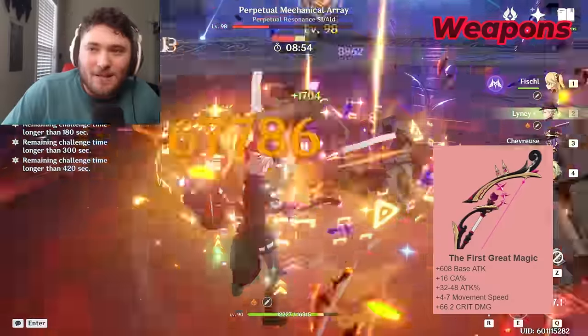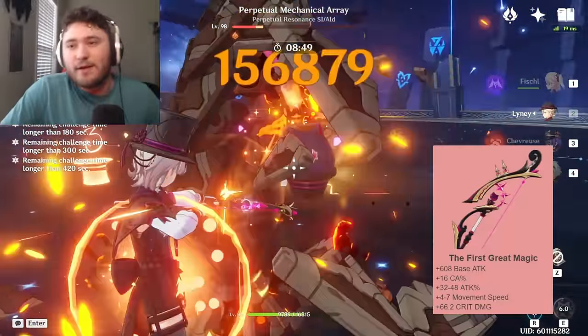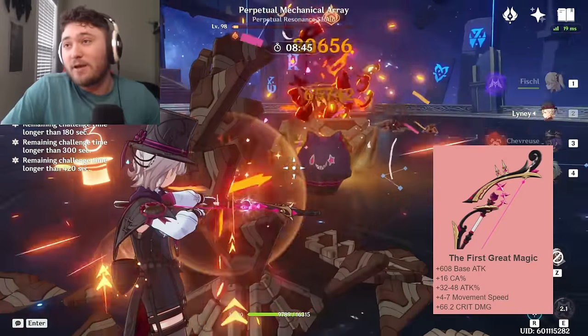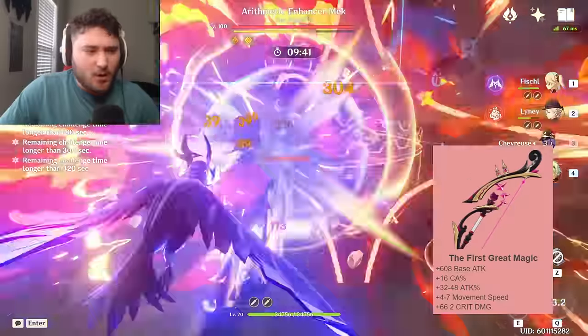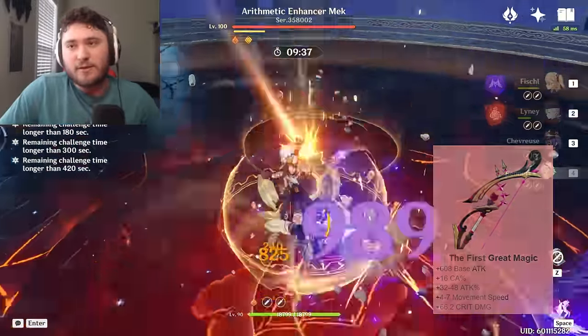The First Great Magic is a 608 base attack weapon with 16% charged attack damage, 32 to 48% attack percent, movement speed, and a crit damage main stat. This is Lynette's best-in-slot five-star weapon. If you already have any of the other five-star weapons, the damage increase from it is fairly small, but it is still significant. If you do play Lynette, I do recommend getting the First Great Magic.